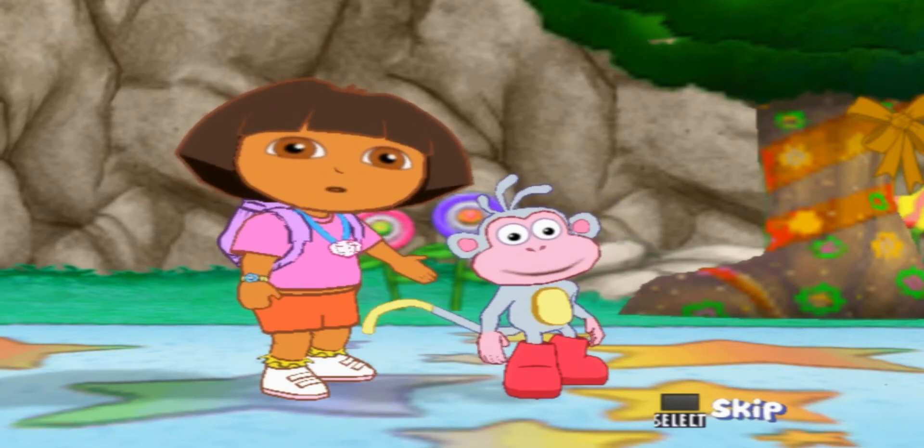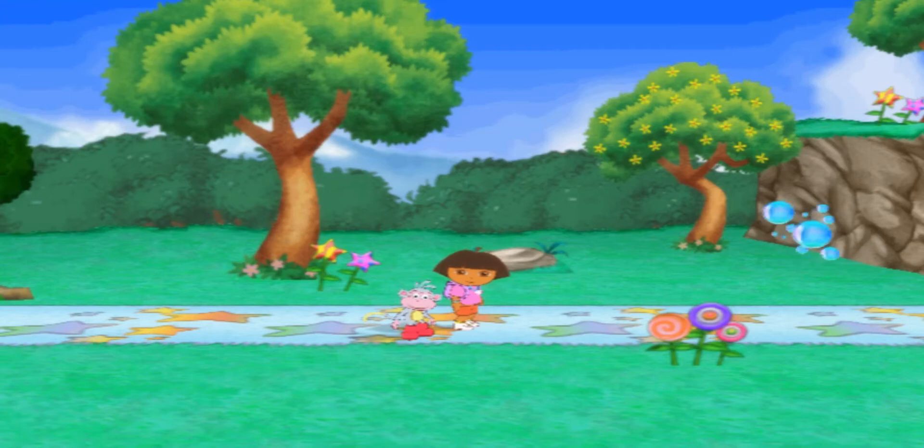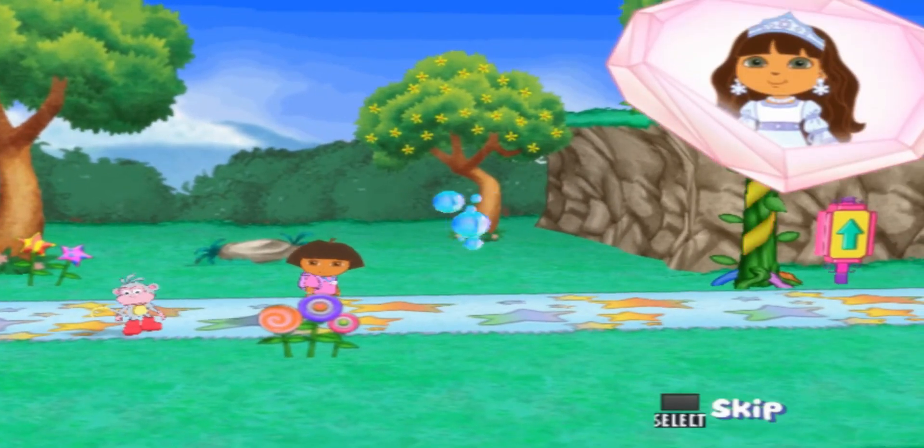We just have to look around here and see what we can find. Hey Dora, look at that itty-bitty bubble! That's it, Boots! If you can find more of the itty-bitty bubbles, you can put them together as a big whistle bubble and use it to float up that big cliff!